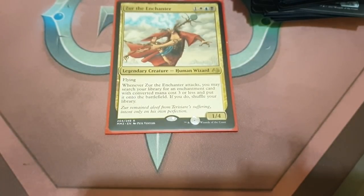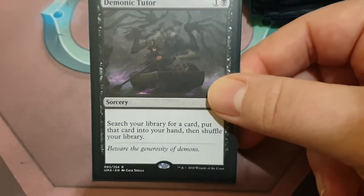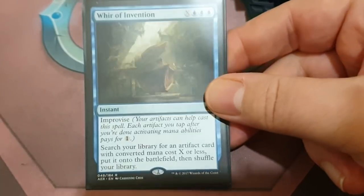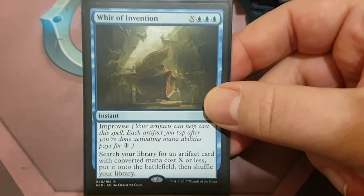We mentioned tutors — there's Razaketh's Rite, and of course Demonic Tutor. If you don't know this card, you should familiarize yourself with tutors in this format. We also have Inspiring Statuary. We don't really have improvise for it, but we're mainly using it to get us Fluctuator when we need it.